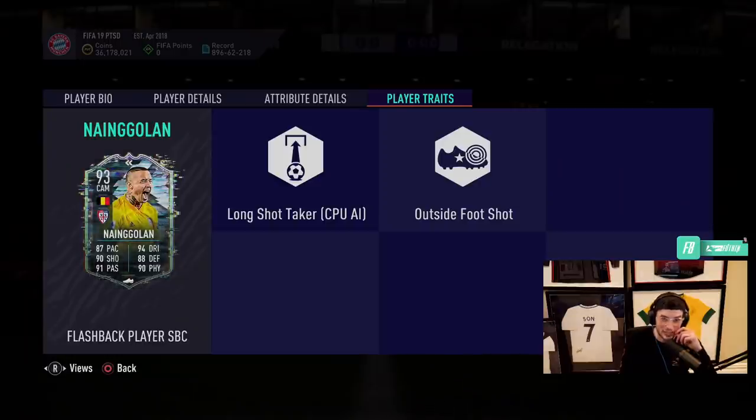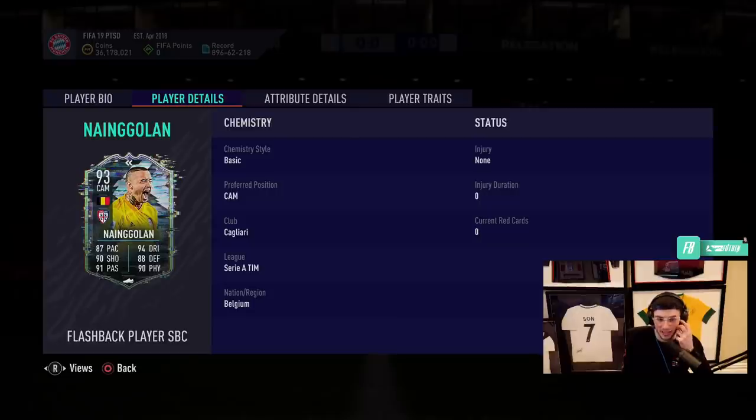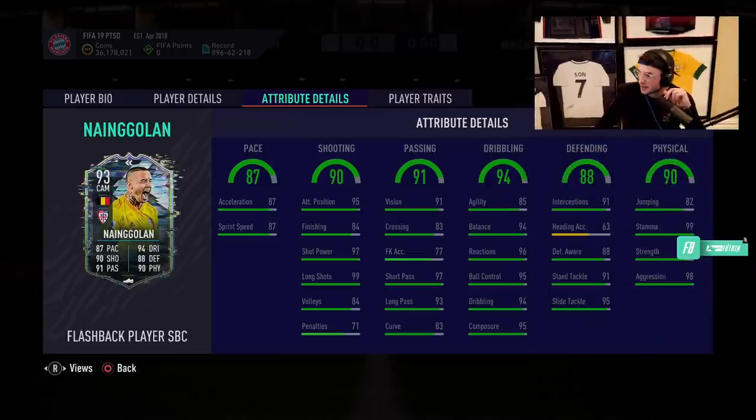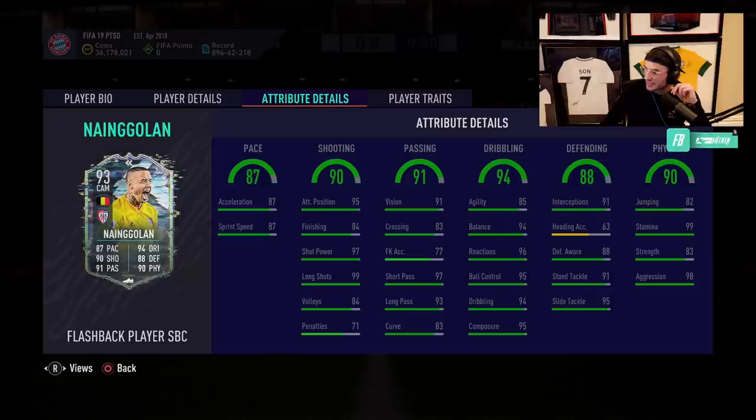He's got the long shot trait, that dynamic is crazy, outside foot shot trait. He's got some crazy mids coming in this week with Barella 2 and objectives. High-high for the box-to-box role, 99 stamina. What a card from the looks of it. He's got 99 stamina with 87 acceleration, so right away you want to give him the pace boost. 84 finishing, 95 attack positioning, 97 shot power, 99 long shots, 97 short passing with 93 long passing and 91 vision. The dribbling is insane — 96 reactions, 95 ball control. He got a plus-16 defending upgrade, a plus-9 dribbling, a plus-7 physical, plus-9 passing, plus-2 pace, and plus-7 shooting from his rule breaker. 98 aggression to make sure he wins those tackles.